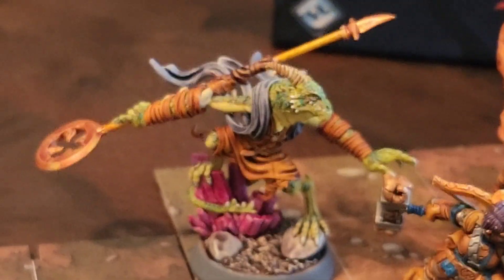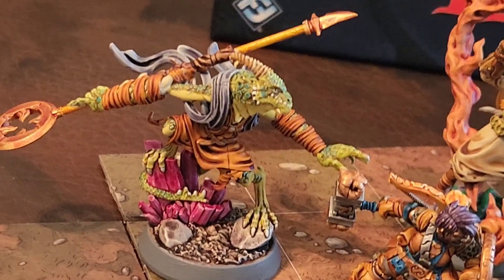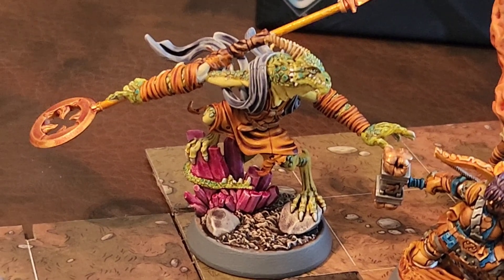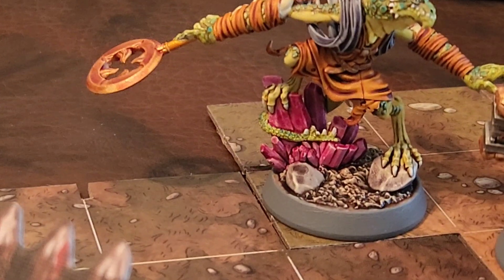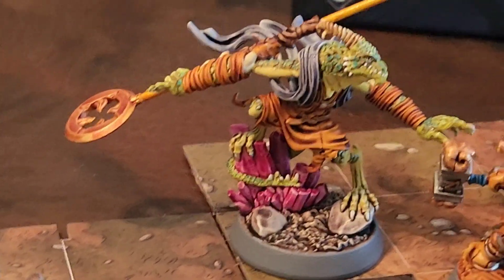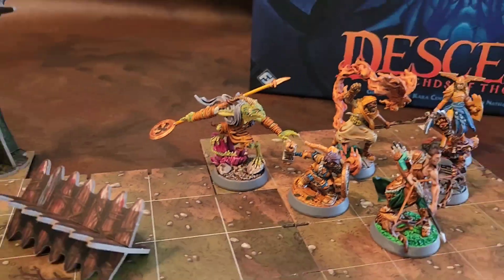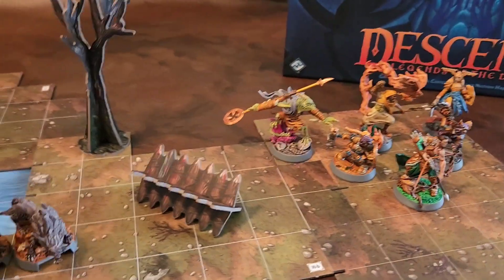And then the last hero — my favorite because of all the scales and details that came out for him — is Varex, the dragon hybrid. I just loved how the Speed Paint picked up the details of the stones, his robes, and the scales. Really, really awesome. So here you've got these heroes, and they go on the adventure through the land of Terranoth.